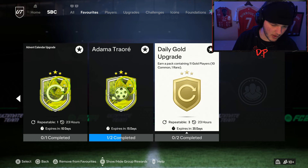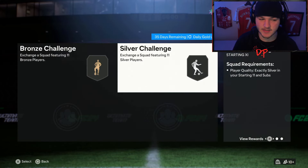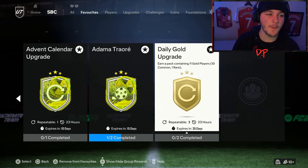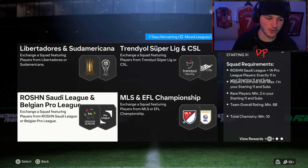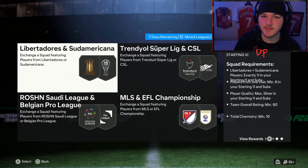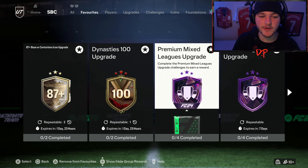The daily gold upgrade is still available and I highly recommend it. Submit 11 bronze players and 11 silvers, and you get 11 gold players back. You can repeat this three times every day. Be careful not to submit MLS, Championship, Saudi, or Belgian Pro League players, as the MLS/Championship segment requires a squad rating of at least 74. Use off-league bronzes and silvers instead.